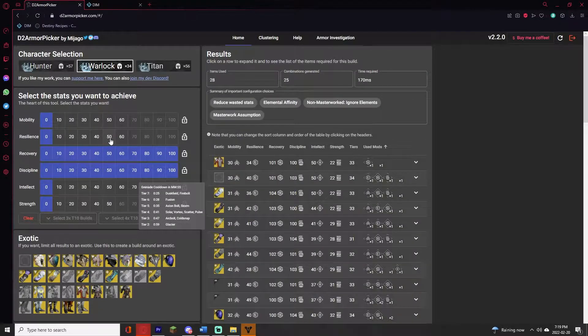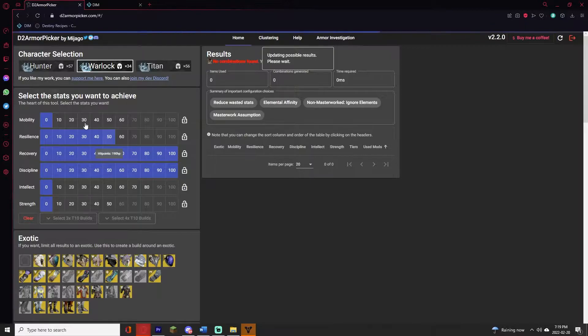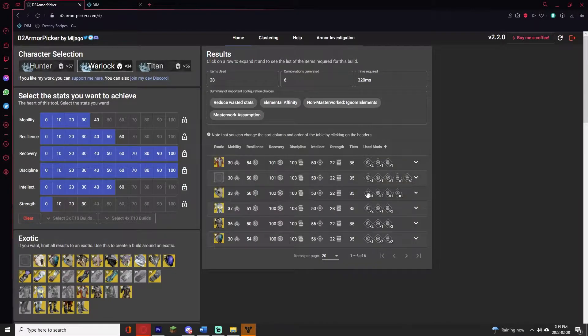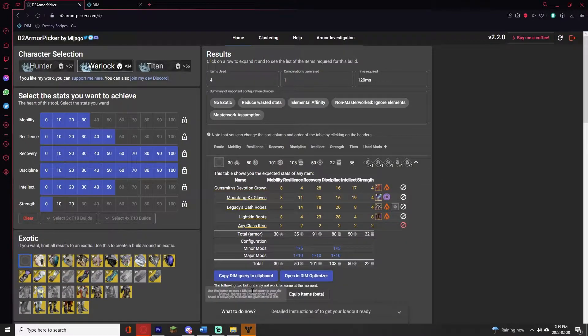If you're on Hunter, you should focus on mobility before discipline. For Titan, you can build it exactly the same as I build my Warlock — since yes, a faster barricade cooldown is nice, but better health regen and grenade cooldown is substantially more potent. And yes, I'm aware your bubbles and wells will take more damage, but this will never be a problem in PvE.